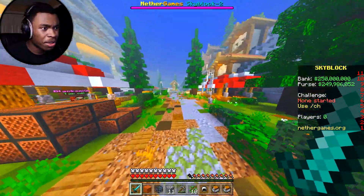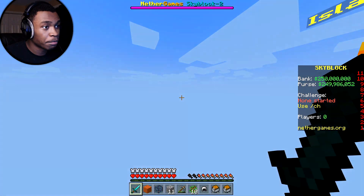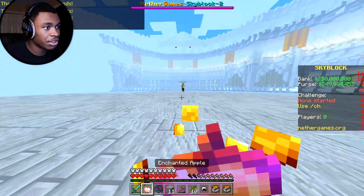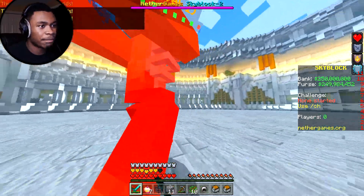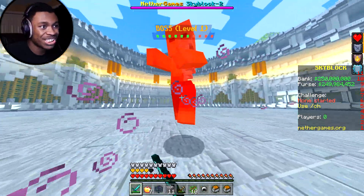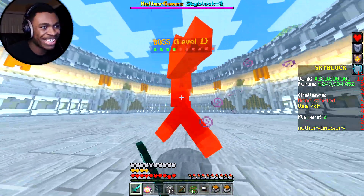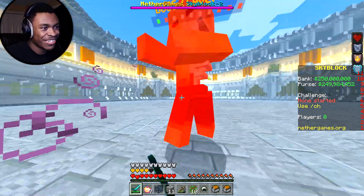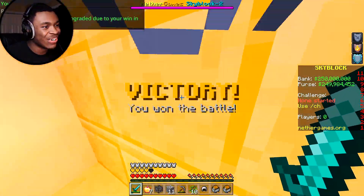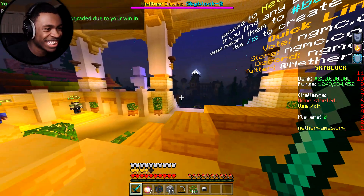We're going back to fight the boss to upgrade the island. We eat an enchanted golden apple and go at it. The boss is level one and has an anti-knockback effect, which is cool. Having to fight a boss to upgrade gives another purpose to grinding on the server. Nice — we win! Your island has been upgraded due to your win in the arena.